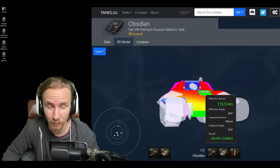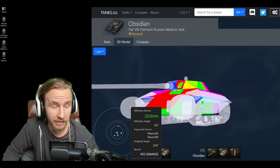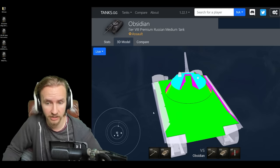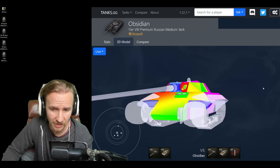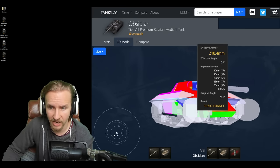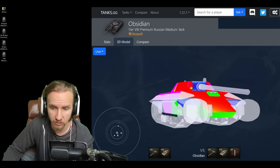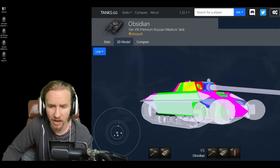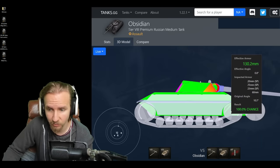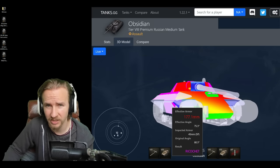These front wheels also count as substantial spaced protection — shooting through this part means going through roughly 90mm of spaced protection before hitting the 60mm plate behind. The armor on this vehicle is really weird: while it has 60mm of armor at the front behind the drive wheel, it only has 40mm along the side, meaning it gets overmatched by 121mm caliber guns. On the upper part, 65mm is very well angled and will bounce pretty much everything.